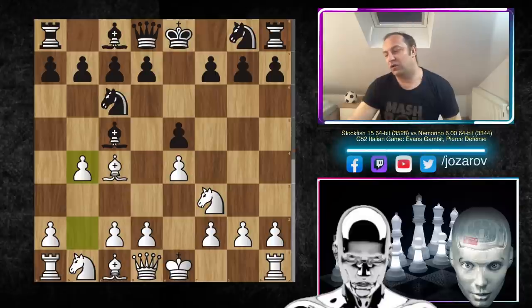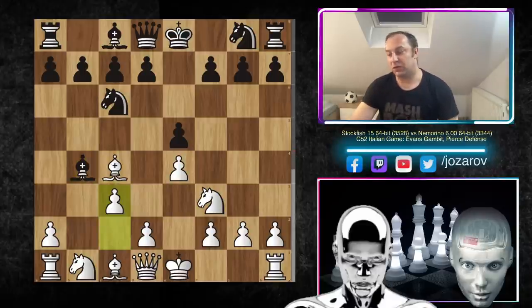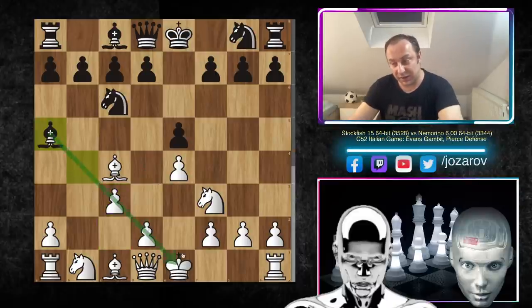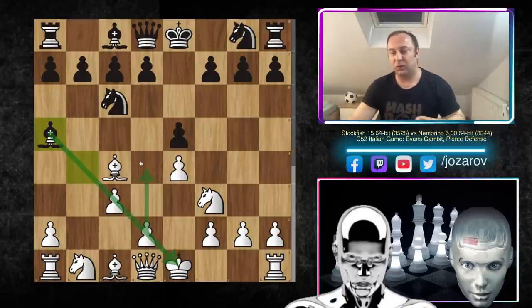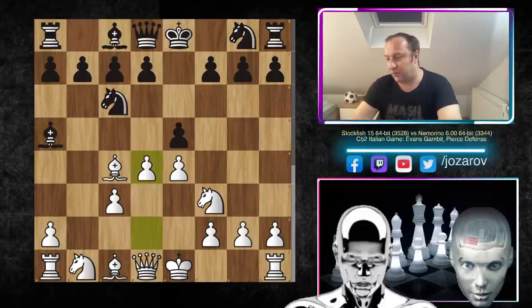Black has to accept the challenge and take the pawn. After bishop to b4 we have the move c3, which is preparation to grab the center with d4. The bishop has to retreat but stays on this diagonal, preventing white's d4. White will still play d4, but black keeps attention on this long diagonal against white's king.